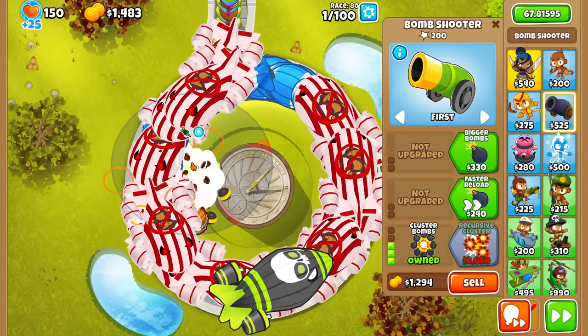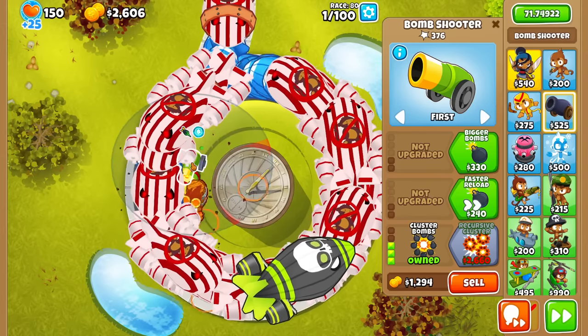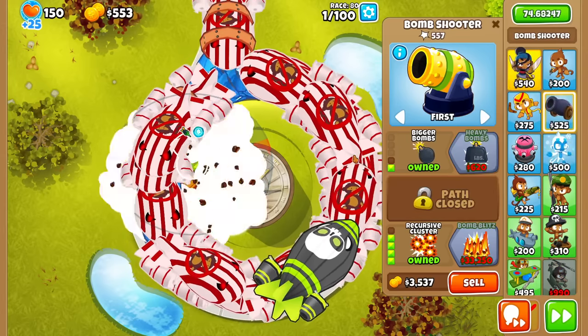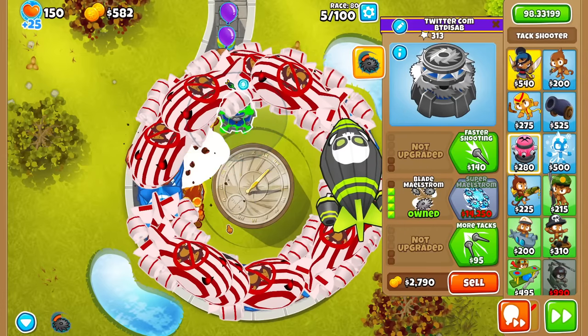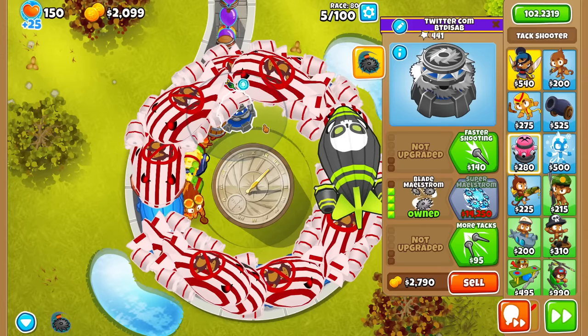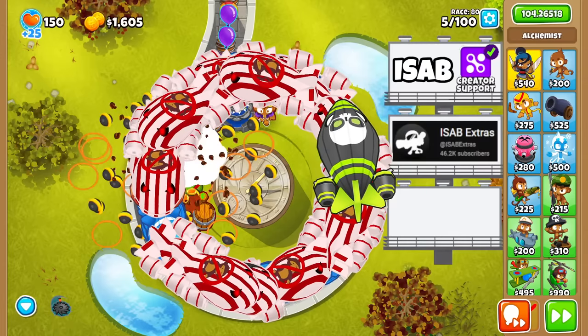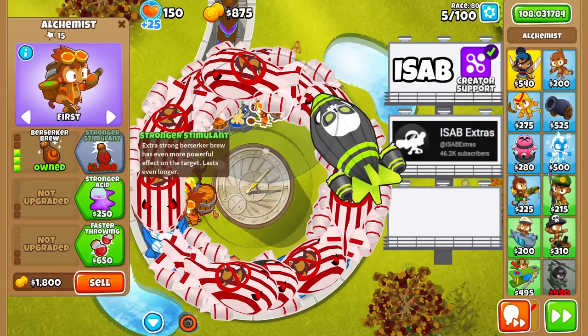The thing with Maelstrom is I didn't want to go for it first, because it can't pop Lead Bloons, so the blades will probably get blocked. Maybe it might have been a better idea to go for a farm first, after Sada, because I feel like the money game is coming in really slowly. But that's kind of what happens in races — we do multiple runs to see how quickly we can improve.